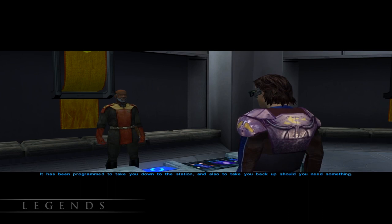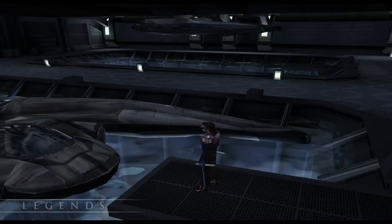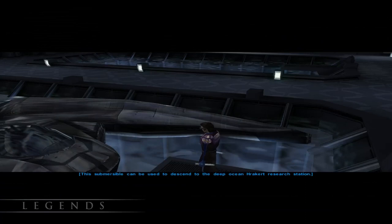By talking to a Republic ambassador, we learn that secret excavations underwater have uncovered some ancient structures, as well as driven a Republic installation insane. We agree to check out the installation so we can hopefully find the star map.